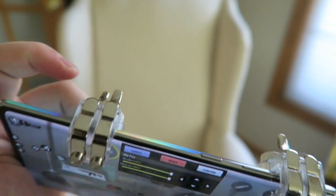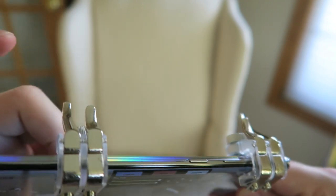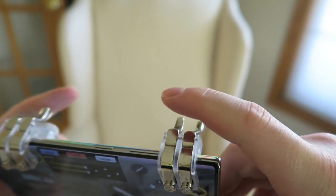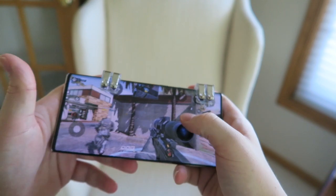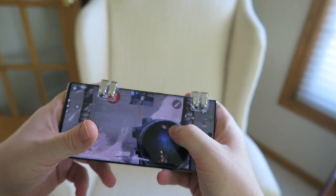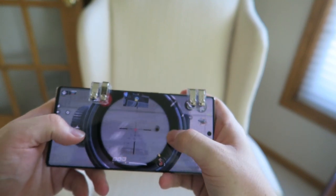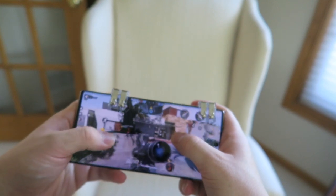Every single time I press this trigger, I'm going to be aiming. Every single time I tap this one, I'm going to be either crouched, sliding, or prone — I can slide across the entire map just constantly pressing this thing. This is my shoot button. This is my jump button. It is a huge advantage. I'm in the game right now, so I'm going to tap this trigger to aim in, and I'm going to tap this trigger to go ahead and shoot just like so. That's literally exactly how it is.